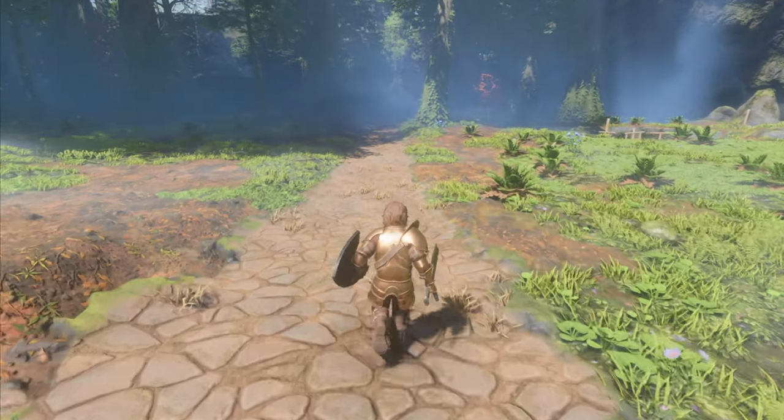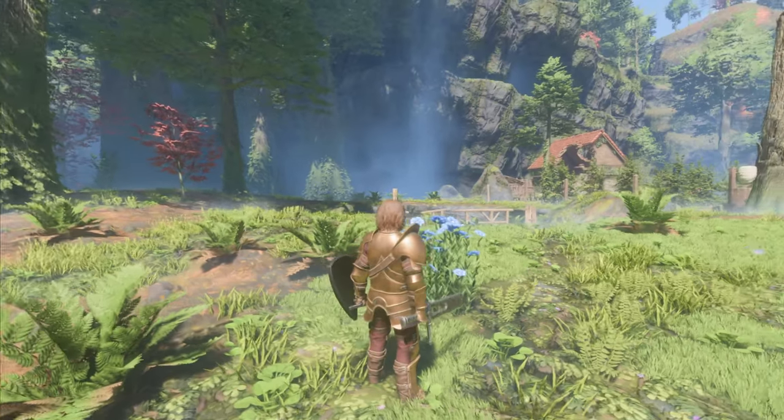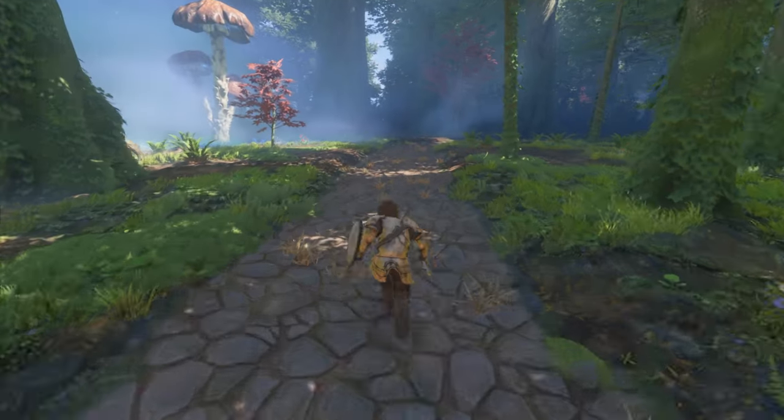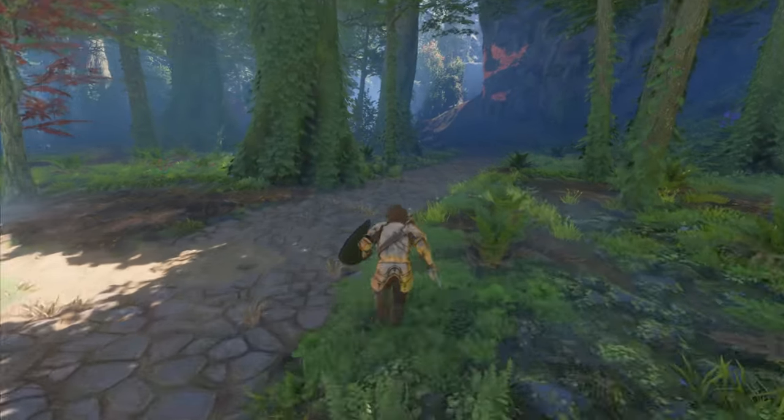After you progress to Revelwood, look around for Flax, which is a light blue flower that looks like this. If for some reason you miss it in your travels, don't worry because in some future steps you'll come across more instances of it.